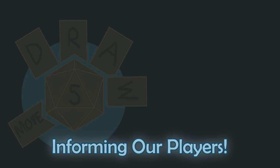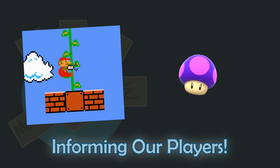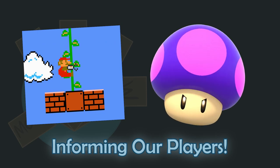Subverting expectations after mastering the basics is fine. Nintendo does this fairly frequently, like putting unexpected items in the question blocks of a Mario level, such as a hidden vine or a powered-down item like a poison mushroom, and this can make for a great twist for the player.